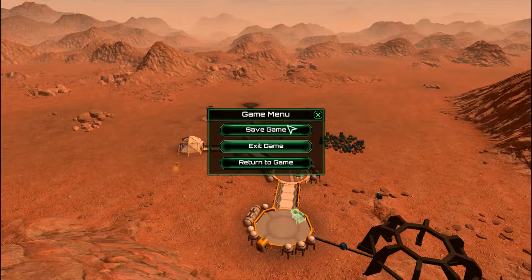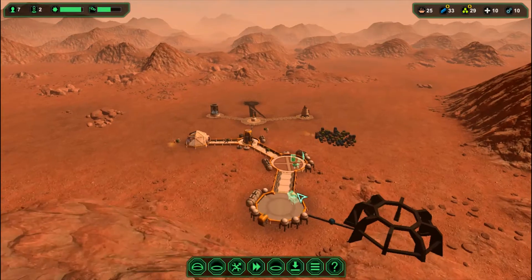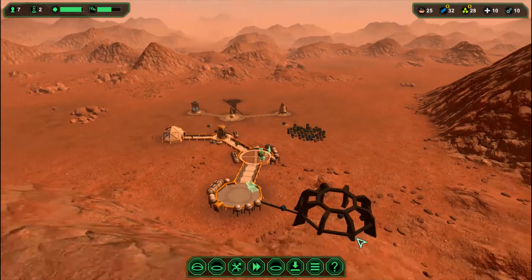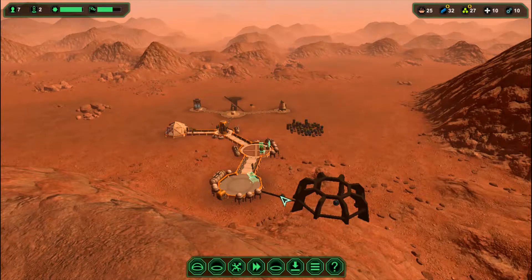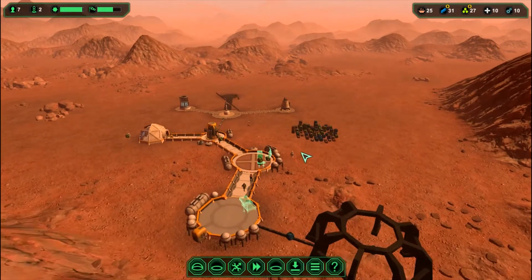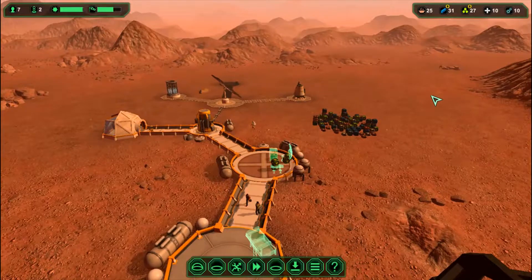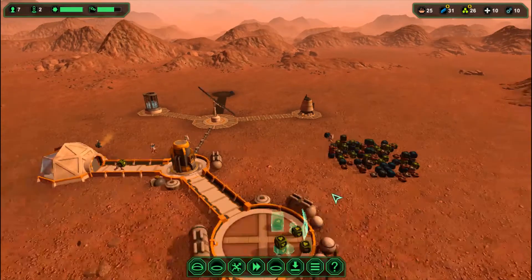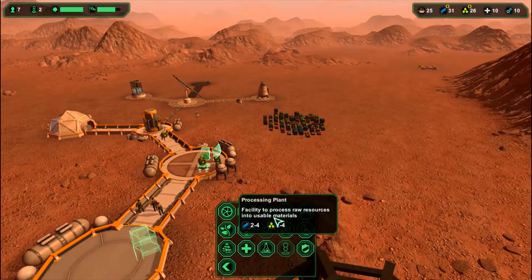Sorry about that — my recording cut out for a minute. As you can see, they're building my mine right now. Now, the two main resources for this game are Metal and Firefly. You need both of them if you want to survive.